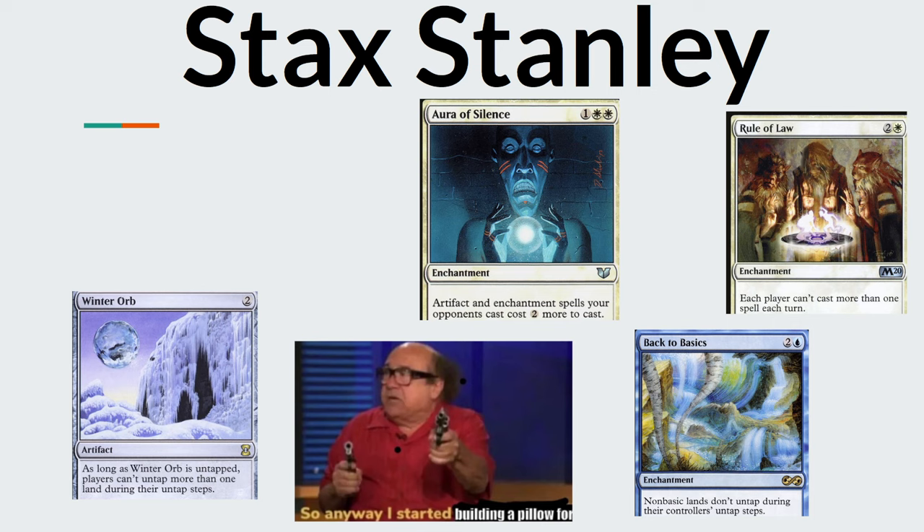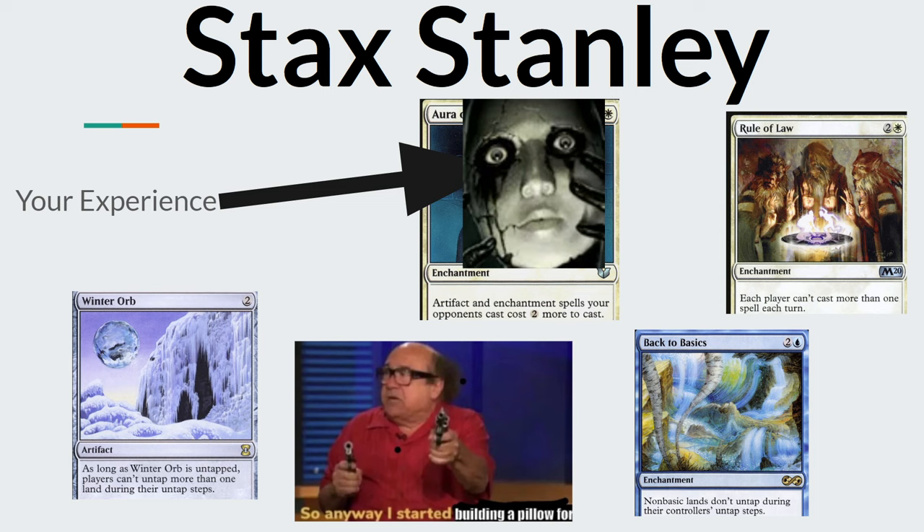Moving on from Combo Carl, we have Stax Stanley. He's running all the cards like Aura of Silence, Rule of Law, Winter Orb, Back to Basics — he enjoys this and takes great pride in it. Most people don't like to see Stax Stanley across from the table, because often he doesn't even have a win condition. However, it is a legitimate way to slow down the game. Their idea of more Magic is instead of playing three to four games in a night, they take three to four hours for one game. Stax Stanley could be slowing things down to hopefully stop the combo player and win in their own fashion.